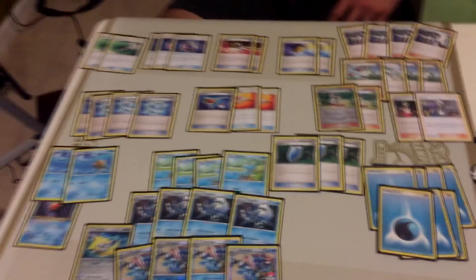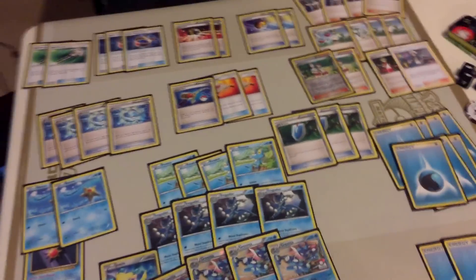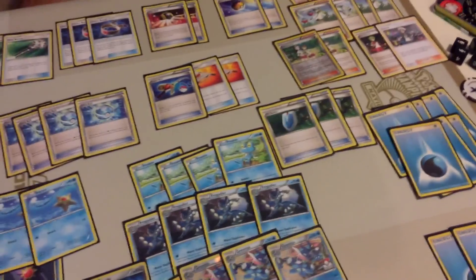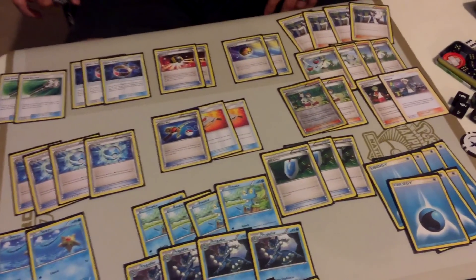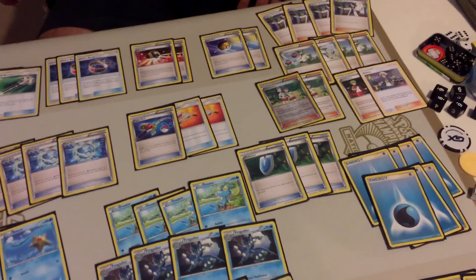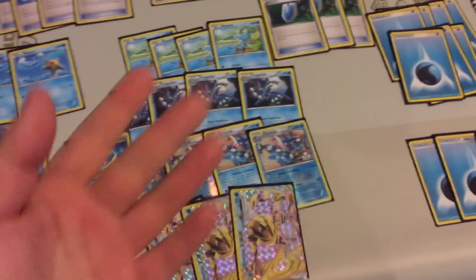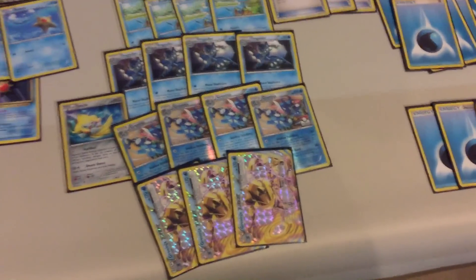We put the Super Rod in there because we noticed he only played the one Starmie and the two Star You, so you can shuffle those back into your deck — you don't have to draw back into them. If you need energy, you can recover it too. That's a big thing Vlad pointed out. Greninja runs the 4-4-4 line with 3 Greninja Break.